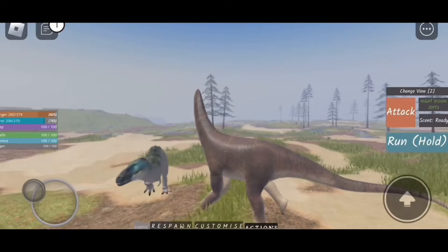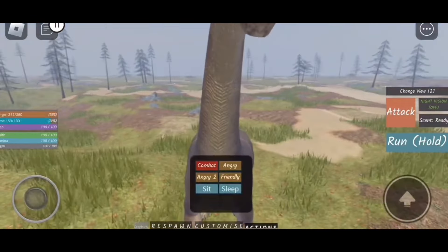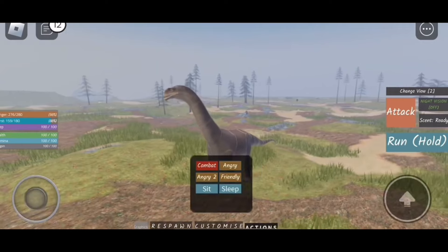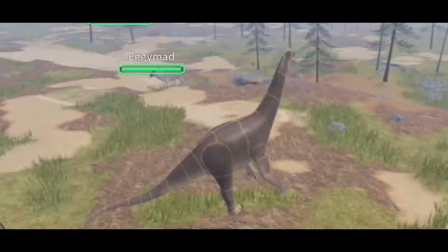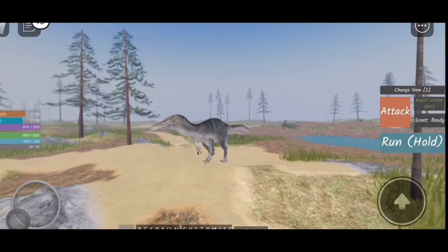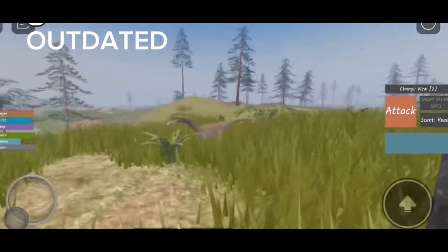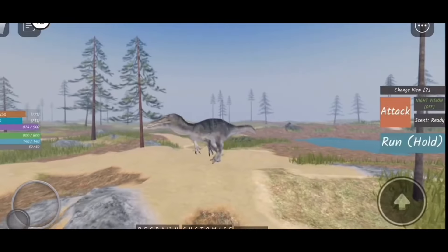Number 1: Mixing Camarasaurus and Baryonyx will get you a bipedal Camarasaurus. Number 2: Mixing Dakotaraptor and Camarasaurus will get you... whatever that is. Number 3: Suchomimus is the first free Spinosaur. Number 4: This Cryolophosaurus skin is green. Number 5: Stegoceratops is the only mesh deformation dinosaur without a texture.